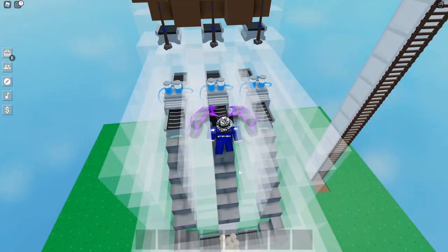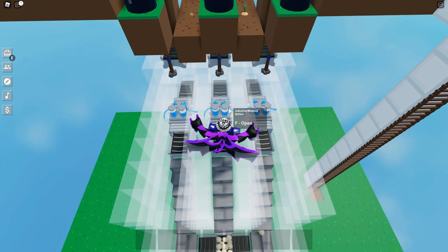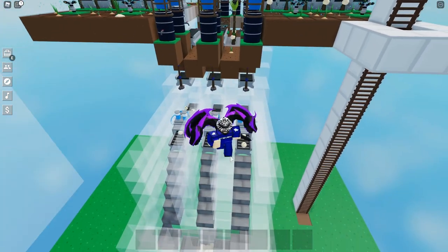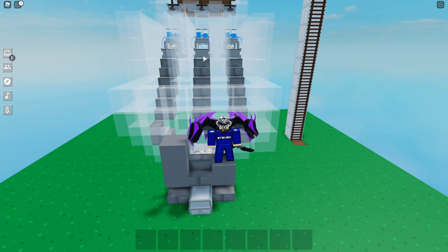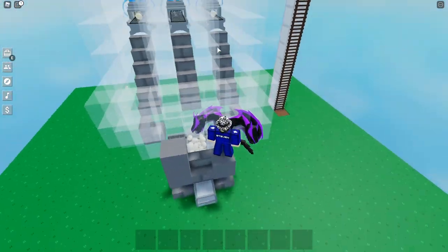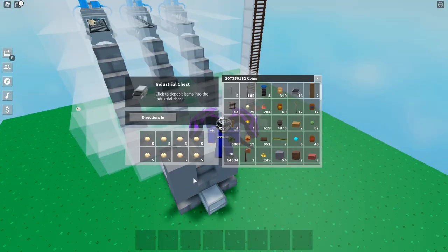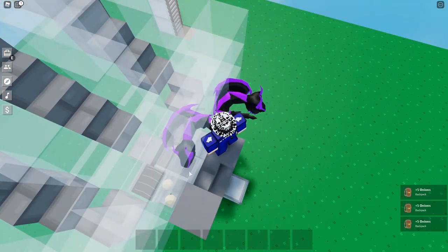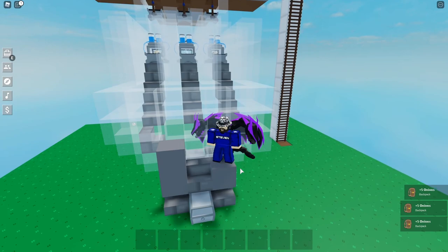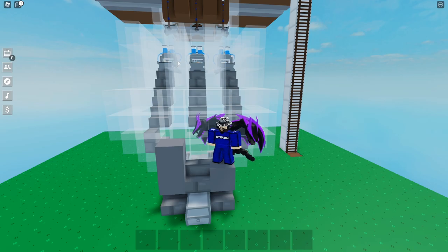After it drops to these three conveyor belts, it goes to this dropping point, then drops all the way down to the industrial washing station. We got the coal totem here to supply the coal to the industrial station to keep it running. And what we got for the staircase here — it actually shoots out the onions super fast so we can prevent any despawning on the onions. Look at how fast the onion goes down to the chest.